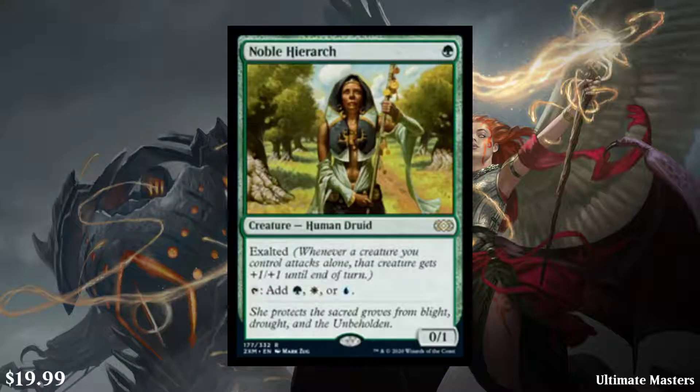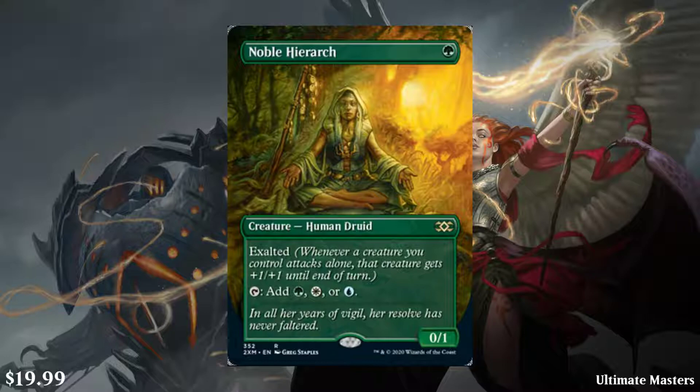Next, we have Noble Hierarch — a 1-cost green creature, Human Druid, 0/1 with exalted. You can tap to add green, white, or blue. This is one of the best mana dorks in Modern, and it's just a very good card if you're running those colors in Commander. It has the exalted ability, so if you want to be a Voltron-type deck, this boosts it just a little bit. It just does everything, and that's why it's worth $19.99. It was actually printed in Ultimate Masters and was a box topper there, and it's also a box topper here. The borderless art looks really good — the borderless frame makes even good art even more amazing.